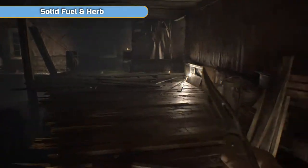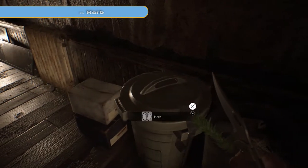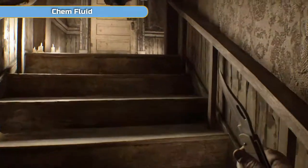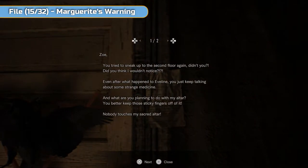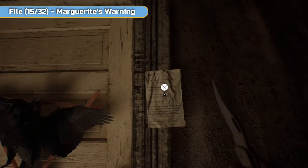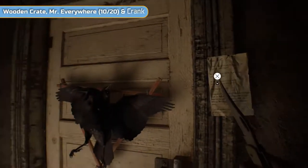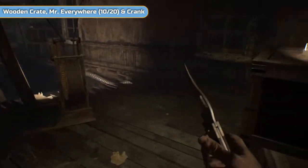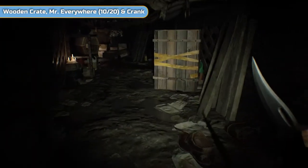This is the same bit we crawled through with Mia in the videotape. Once you come out the other side, you've got some solid fuel here, a herb, and a chem fluid in the drawer. The note on the door is file number 15 — interact with it, you don't have to read it if you don't want to. It's Marguerite's warning — just making sure we've got it. Then we're going to go into that same hole Mia went into, but this time we're actually going to get the crank and leave the hole.